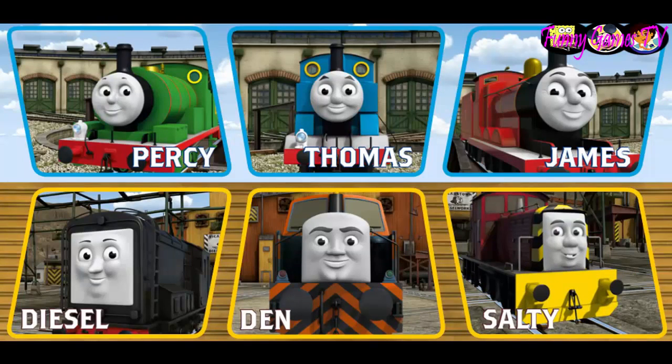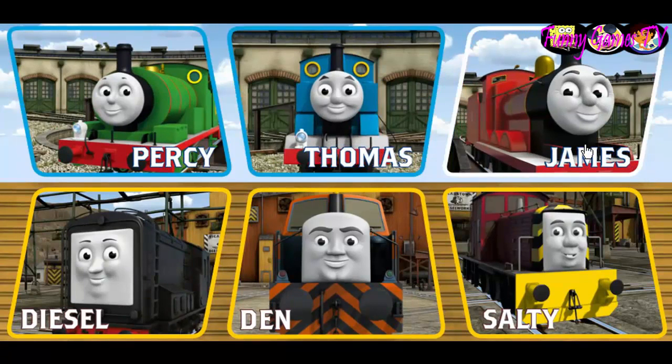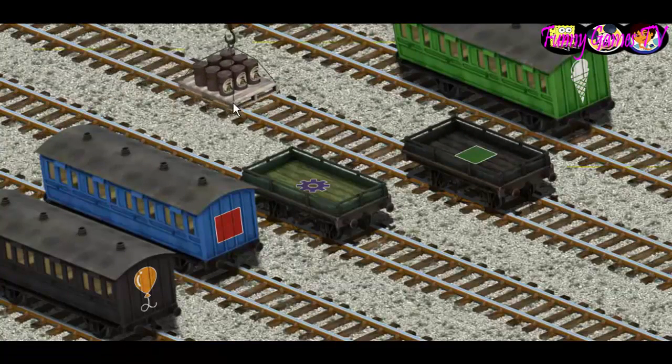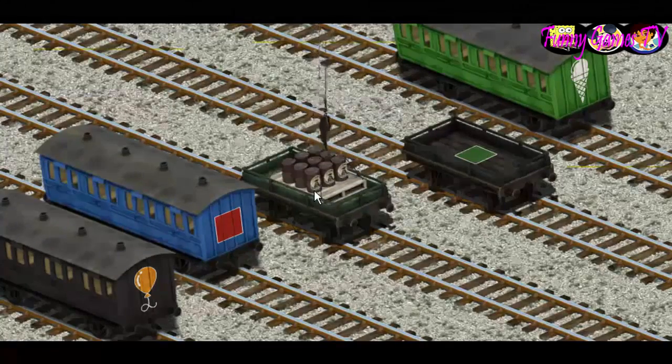It's a busy day at Brendam Docks. Thomas and his friends have many deliveries to make. Choose who will make the next delivery: Salty, Den, Diesel, Percy, Thomas, James, Salty. Salty must deliver the oil drums to the diesel works. Help Cranky find the oil drums. You've found them! Let's lift and load. Now the cargo must be loaded. Show Cranky where the green flatbed with the picture of a purple gear is. You've found it!